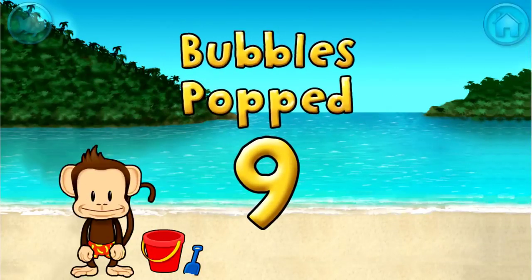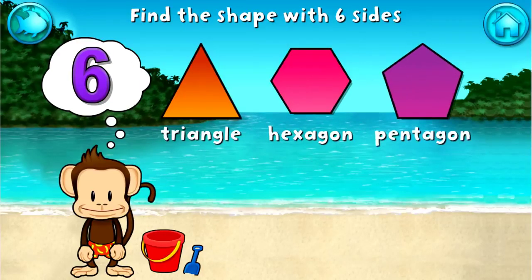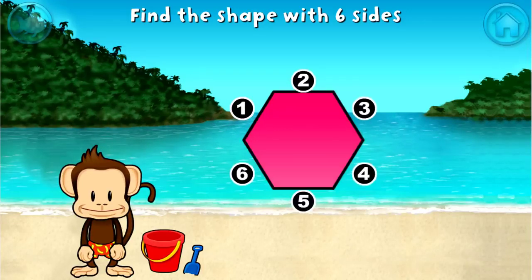You popped nine bubbles. Excellent! Touch the shape that has six sides. That's right! A hexagon has one, two, three, four, five, six sides.